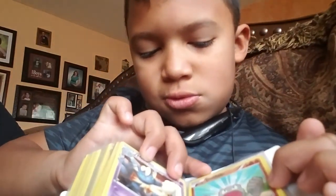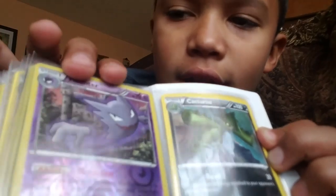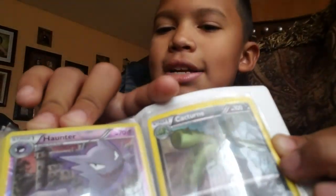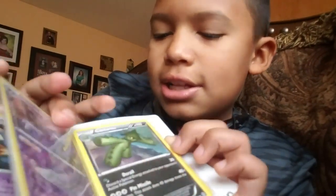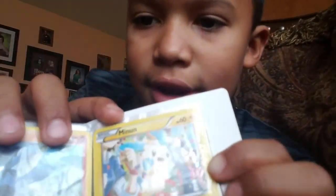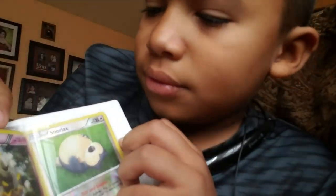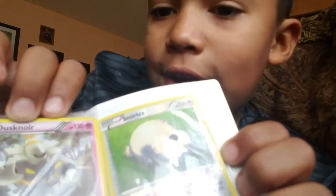We have a Meowstic, Meowstic, Geodude, Dugtrio, Haunter, and Cacturne. Then we have Riolu and Minun. Then Psyduck, Snorunt, and Snorlax. And then for the last one — Bagon.